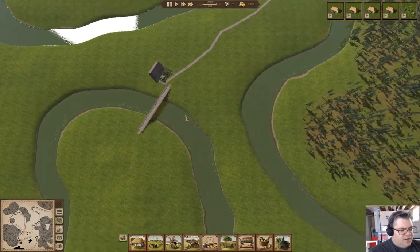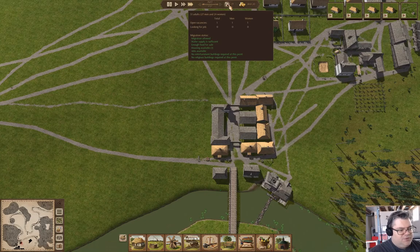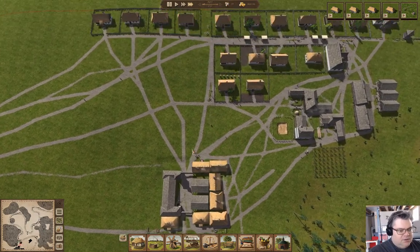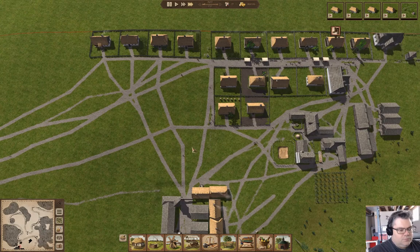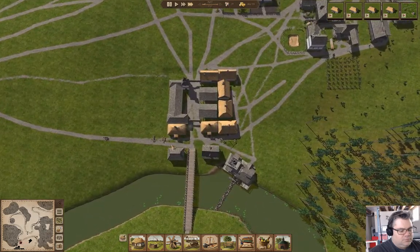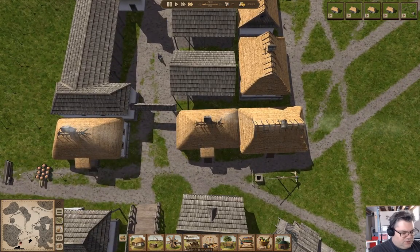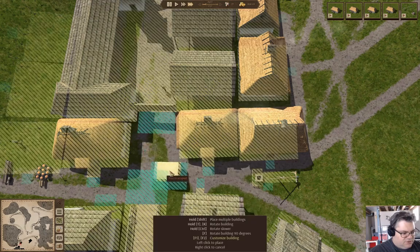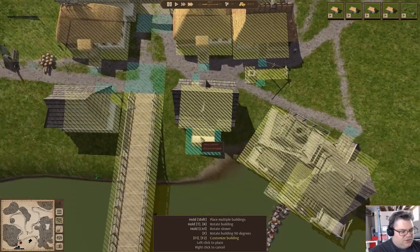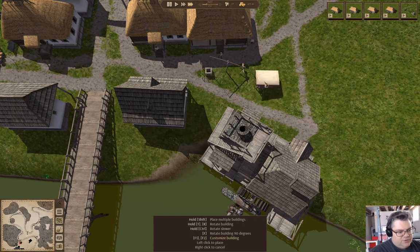The money being negative is not an issue. We do have jobs available and we have housing available, so we might get some more people coming in. What I should do — I should put the market stalls over in this extra space over here.